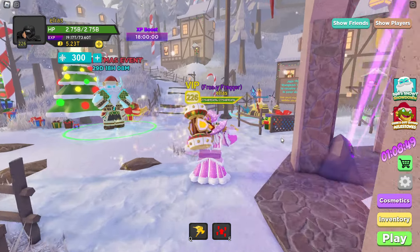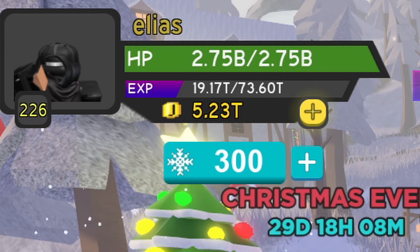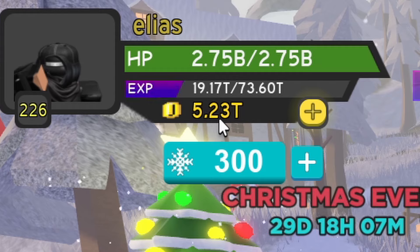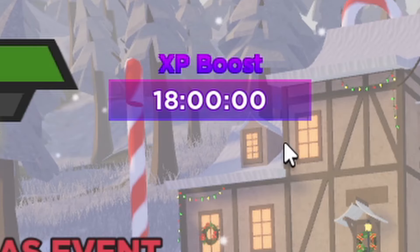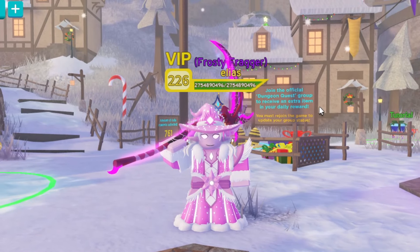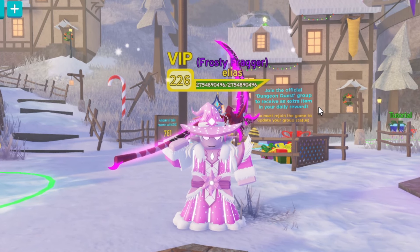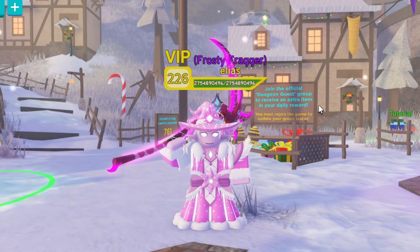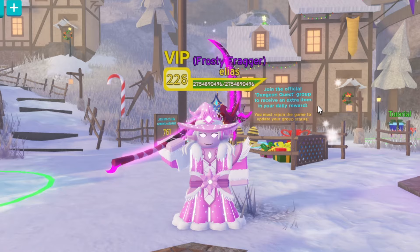For titles, the Frosty Fragger was a new one, and of course the Pink Winter Witch which looks really cool. For gold, we're now at 5.23 trillion gold, which is insane. For XP boost, I was at zero before and now I'm at 18 hours. We were pretty successful — if you want to see more, comment below. If you enjoyed this, don't forget to like, subscribe, and thanks for watching.